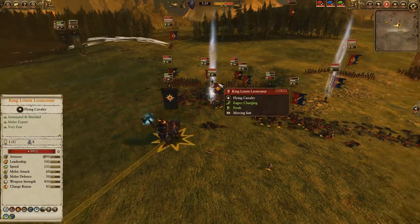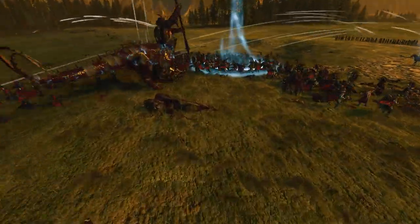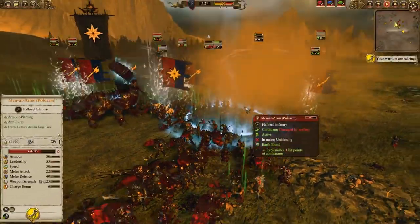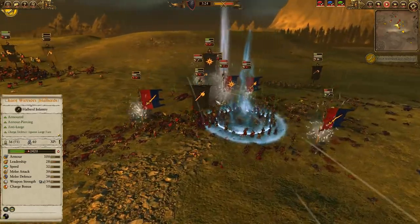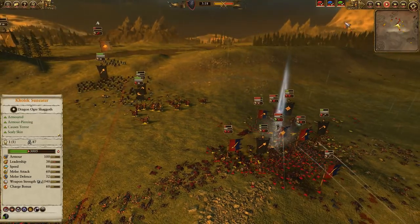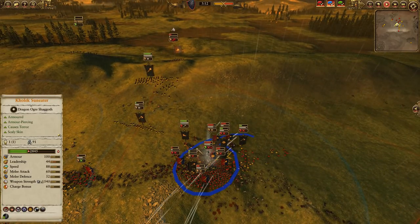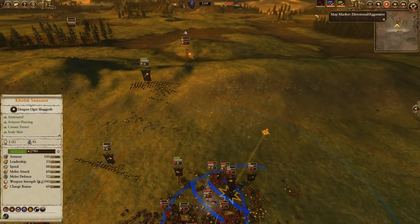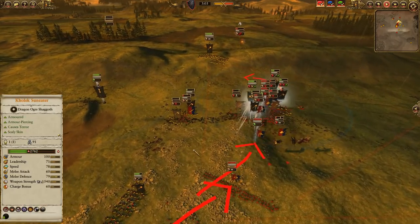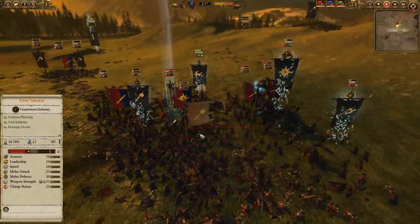Kolek has taken a lot of damage, while Lewin Leoncur is able to regenerate the damage that he's taken, so it's turning into a little bit of a rough engagement. I don't want to take this too hard with Lewin because I obviously can't regenerate. A really nice Lord of the Storm going down there, doing a lot of damage to those Peasants. We've also got Enfeebling Foe on Lewin himself, so he's not going to be as good against Kolek.